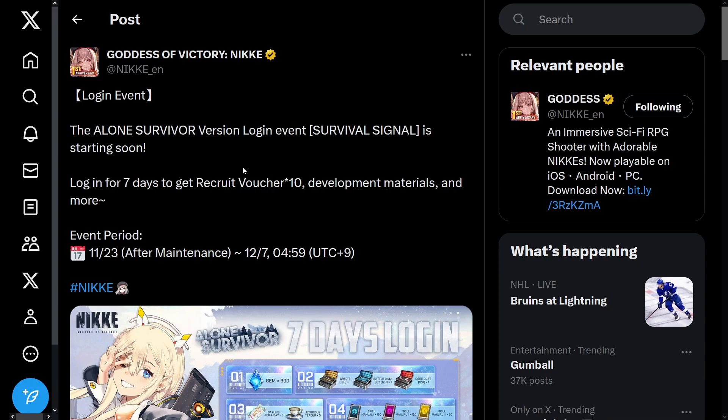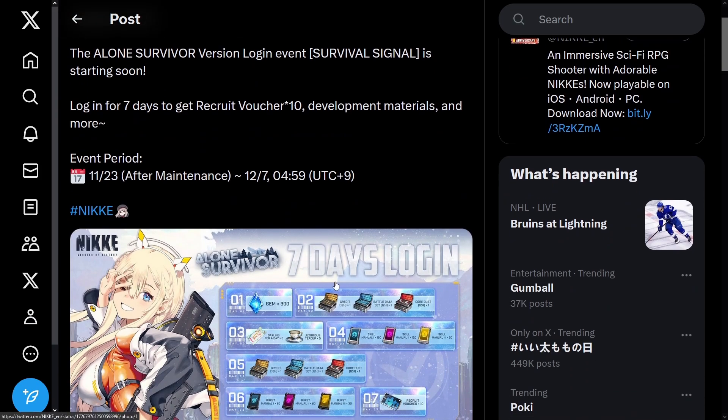It says the Lone Survivor version login event survival signal is starting soon. Log in for seven days to get recruit vouchers times 10, development materials, and more. Pretty much it starts right as soon as the maintenance is over. So let's go ahead and take a look at what's actually in there.